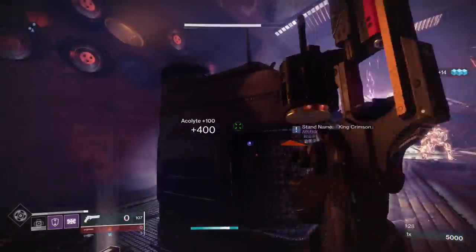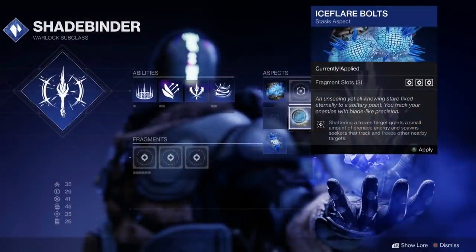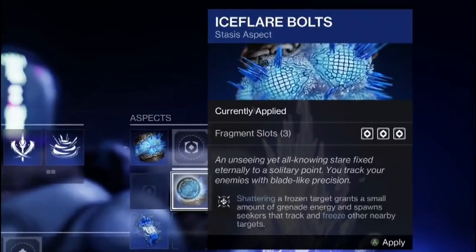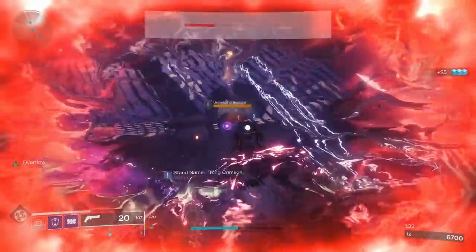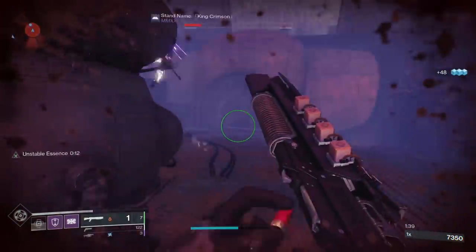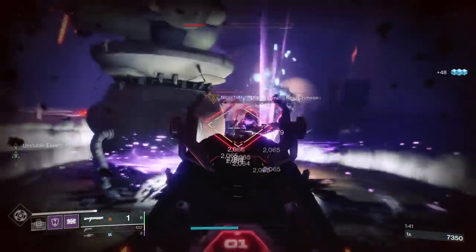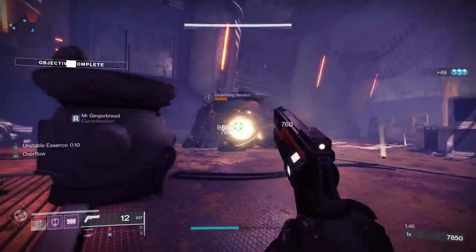So as we take a look at this Shadebinder Warlock stasis subclass, we can see one of the new aspects here: Ice Flare Bolts. Shattering a frozen target grants a small amount of grenade energy and spawns seekers that track and freeze other nearby targets. So you freeze one guy, you shatter that enemy, and then you have stasis axion darts going out and seeking other enemies, freezing them so you can shatter them and continue the chain. That seems pretty darn powerful.